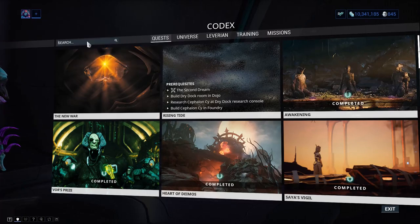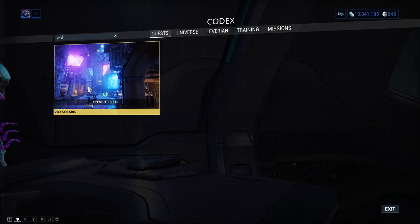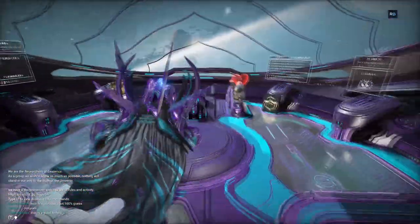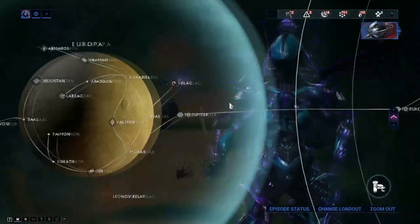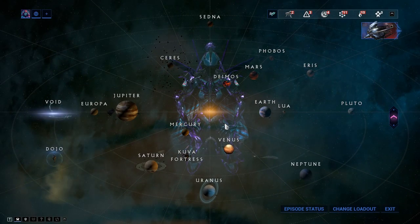Completing the Vox Solaris quest will grant you Gara's blueprint, and her parts are gained by completing bounties in the Orb Vallis on Venus.